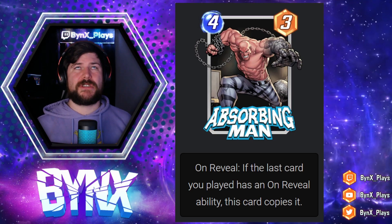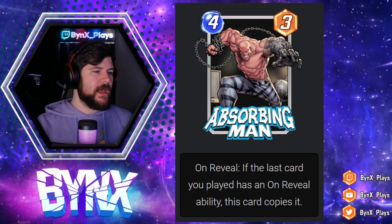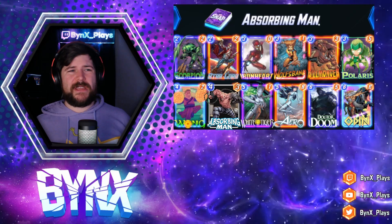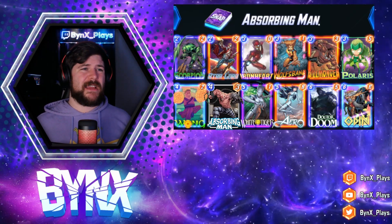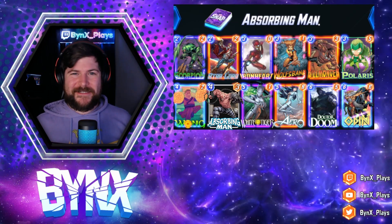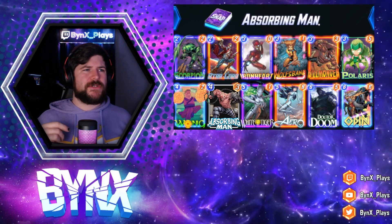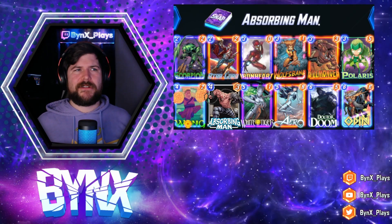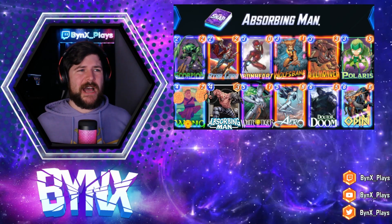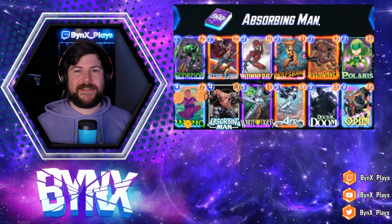Absorbing Man can fit into tons of different decks as an additional way to trigger great on reveal abilities. The deck I prepared for him is a solid Odin, White Tiger, Dr. Doom type deck — you can even utilize this with Arrow, so you play Arrow one turn and the next turn just play Absorbing Man and do it again. With Absorbing Man you kind of want some smaller cards to copy those abilities a bit easier in the later game. I think you're going to see Absorbing Man a lot when he comes out and he's going to be a great addition to Marvel Snap.